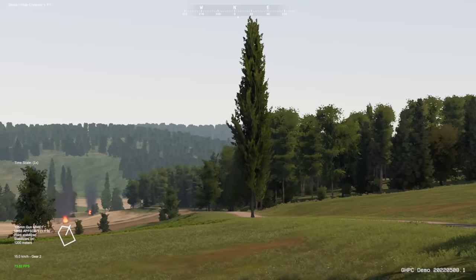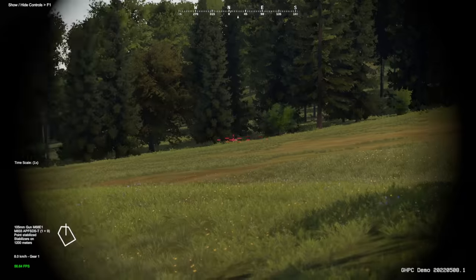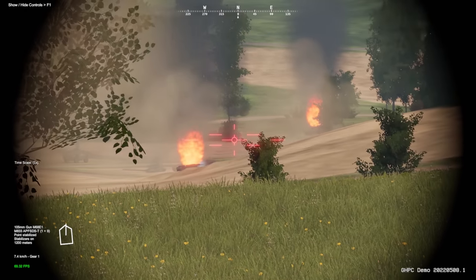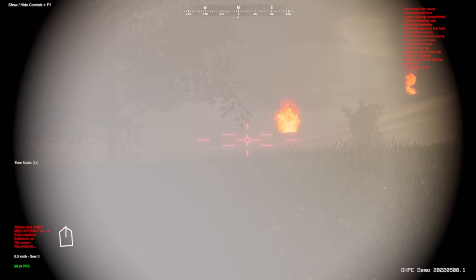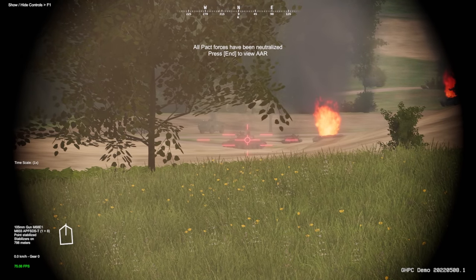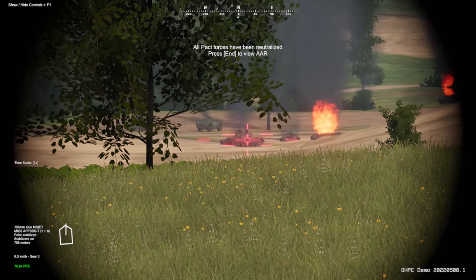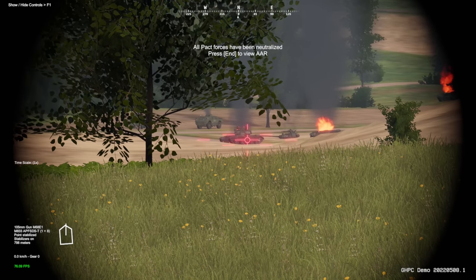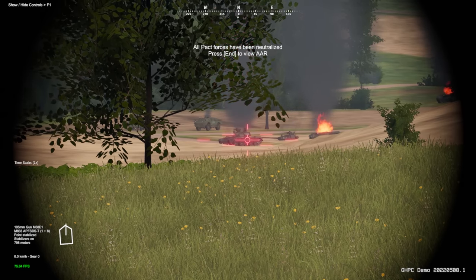We can get past these trees and see our buddy up ahead — looks like he's engaging some tanks. So we'll go into the gunner's seat. There's a tank right there. That was a good kill. Looks like he's on fire. A lot of times vehicles won't actually explode, or they'll explode over time, which is fairly realistic. You're not always going to have the turret pop off just because you kill a tank. This one looks like it's starting to cook off.